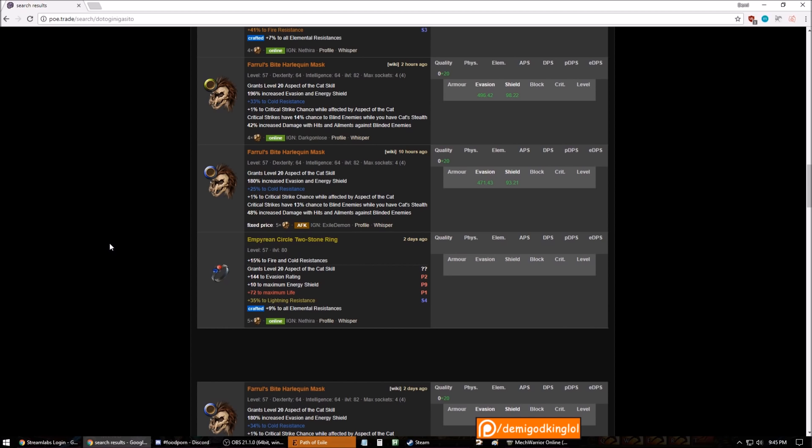Here's a good example of a triple T1 suffix item. This is 4 exalts, it's on a good base, it's high item level. It has insanity — more attack and cast speed — Aspect of the Cat, and T2 fire res. That's a good suffix base. It's not insane, but it's a good base to bring back to standard and metacraft later.